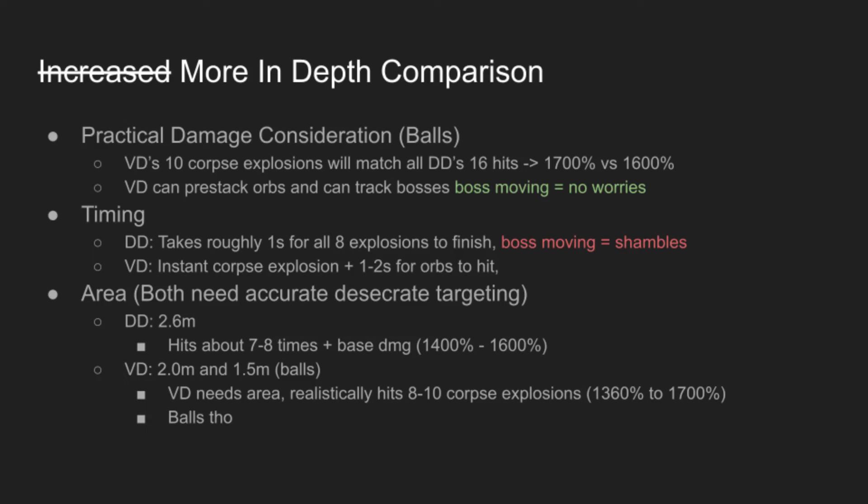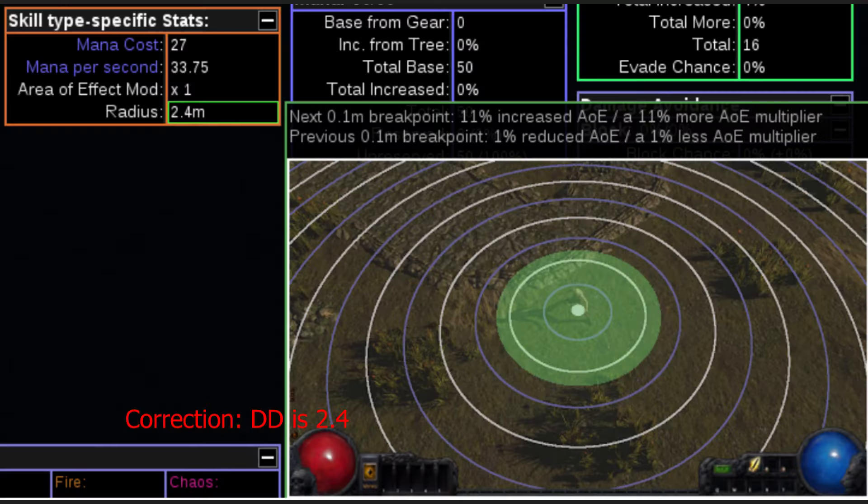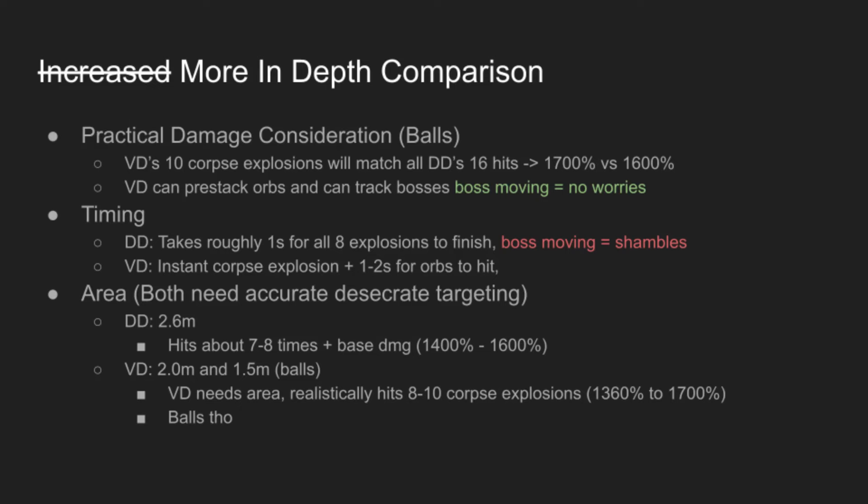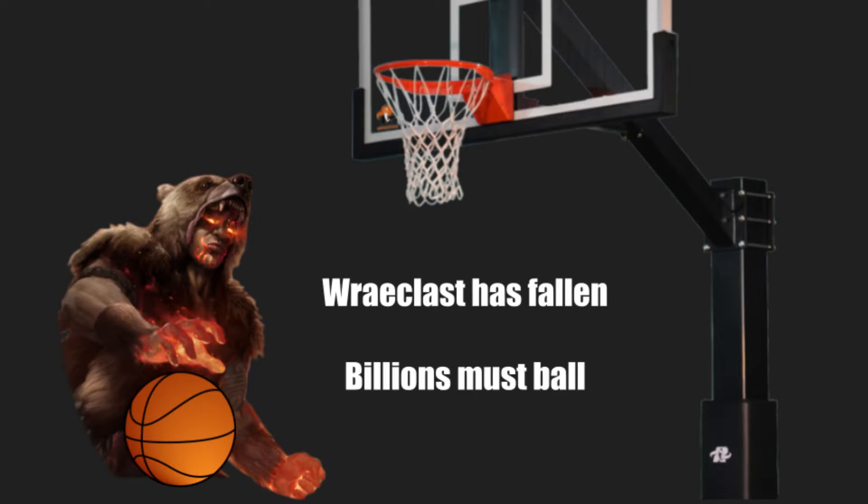Now we've talked a lot about the positives of VD but there are absolutely negatives, and the main one is DD having a 2.6 meter base radius and VD having a 2.0 meter base radius. The general gist of it is that VD needs a little more area, so you're probably going to have to grab some on the tree. In my self-poison testing, depending on how lucky I was with my spell cascade for Desecrate, I would hit about 8 to 10 corpse explosions. Still though, our floor DPS is still pretty close to DD's DPS — and again, balls.